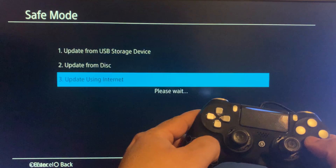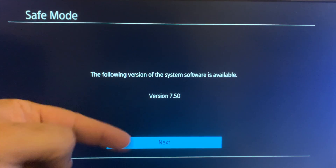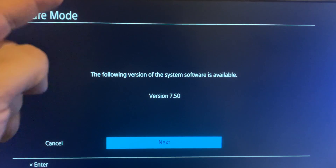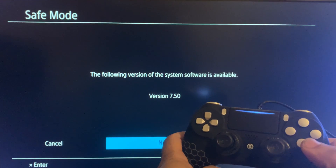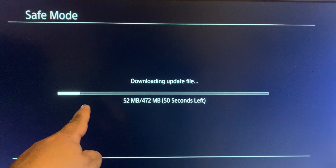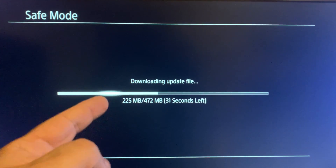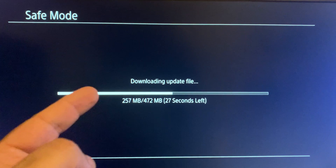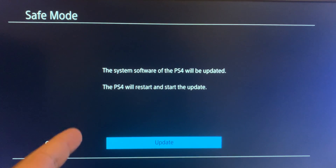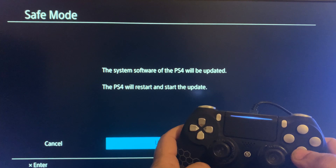Go down to 'Update System Software', press X, then go down to 'Update Using Internet'. The great thing about the Safe Mode option is that even if you already have version 7.50 installed, it will let you install it again. So if you installed 7.50 and you're having problems, try going to Safe Mode and reinstalling the 7.50 update. Press X to continue. You can see that because I'm using the LAN cable, it's downloading really fast — on Wi-Fi this would take a while, and a poor Wi-Fi signal could corrupt the update file. It's about 500 megabytes and it downloaded quickly. We now get the message that our PS4 will be updated — press X to update to 7.50.